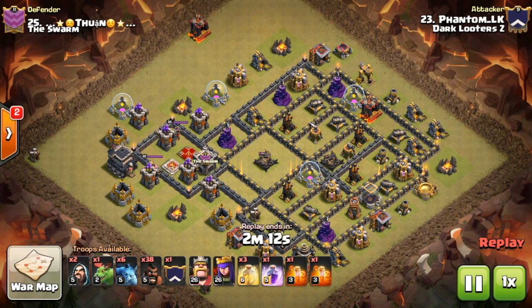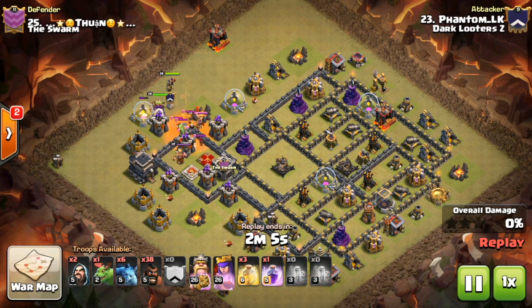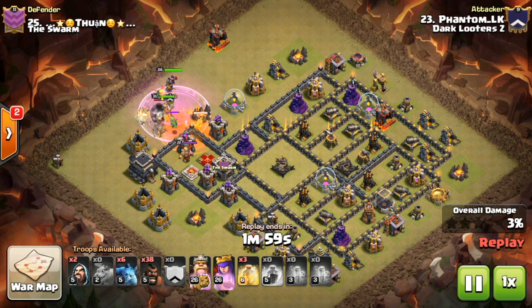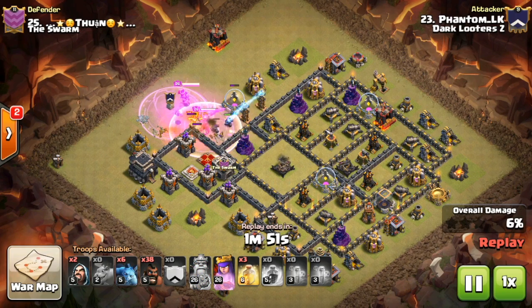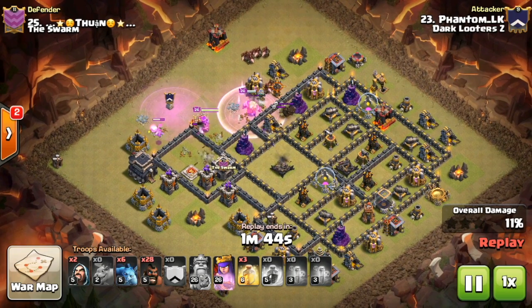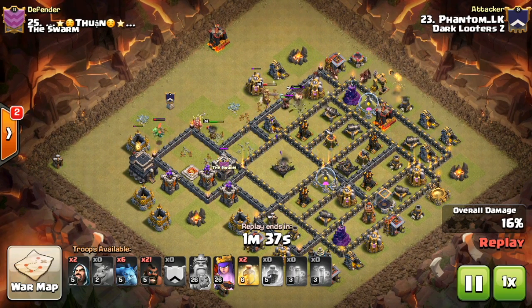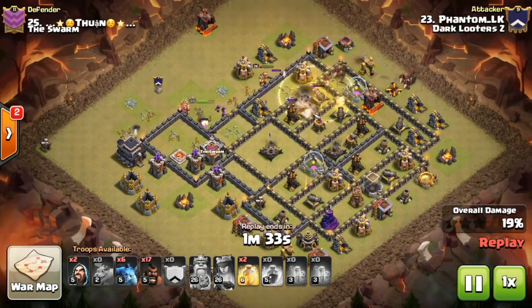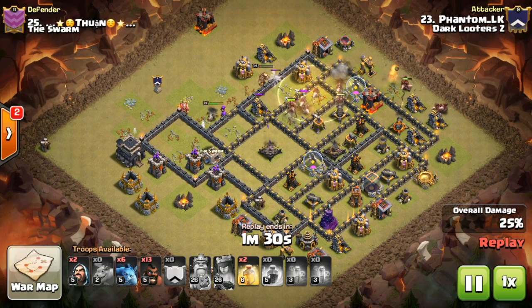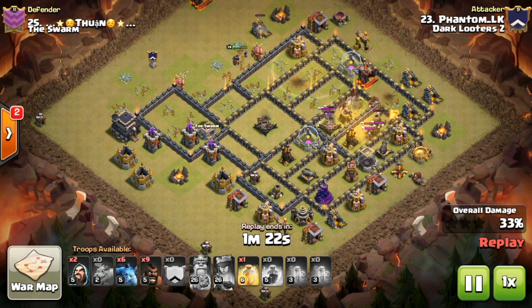Moving up to number 25, we have Phantom coming in with a mass hawk rider attack. This is very doable because the clan castle is easily lurable, and the heroes are right alongside it. He takes out the enemy clan castle and heroes with just his heroes, a baby dragon, and a poison spell — plus a rage spell — and then it's time for the hawks. Three heal spells left, which is plenty.